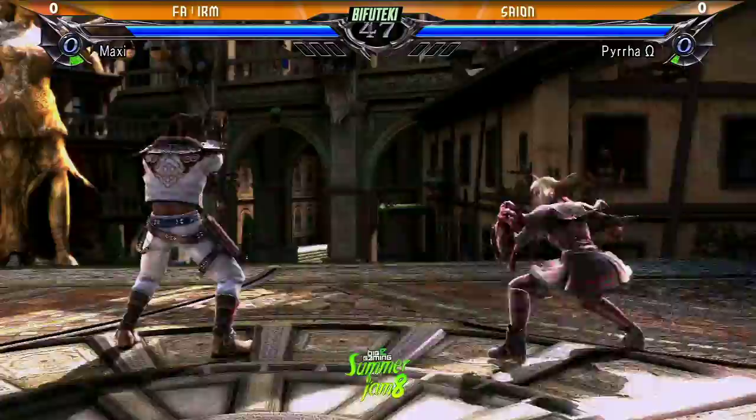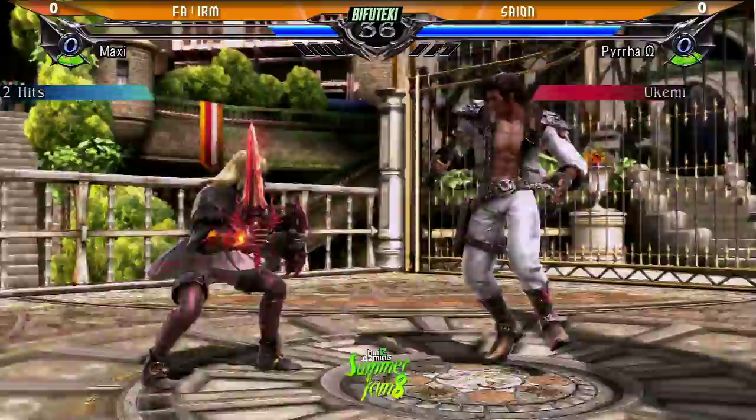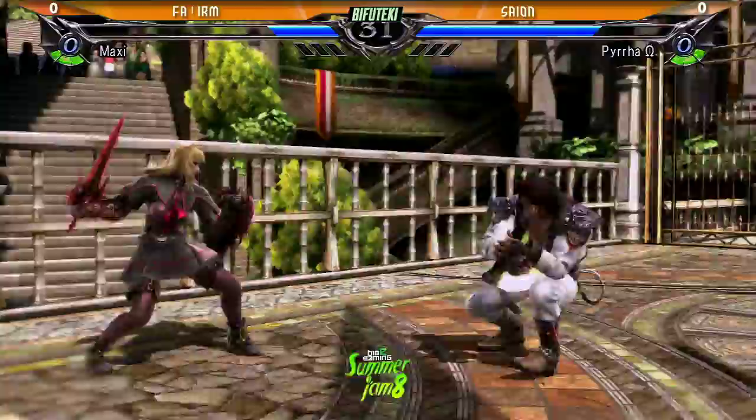I have to see that Just Guard. Maxi got really hesitant. Whoa, look at that — 2A and a stab. He hasn't played this guy before. He's trying to feel him out to where he's gonna Just Guard. Works against Maxi. Maxi likes to press buttons.